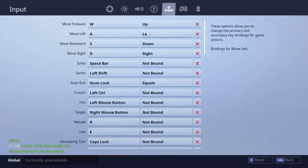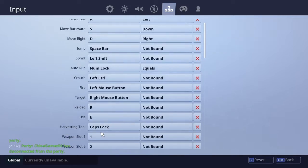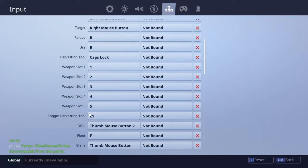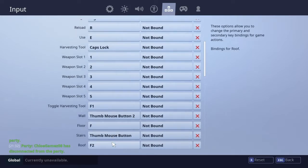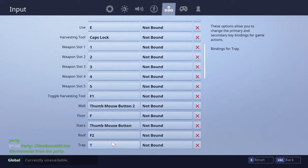Here's how my keybinds are set up. W, A, S, D is my movement. Jump is space bar. Sprint is left shift. Number lock is my auto-run. Crouch is left control. Fire is left mouse button. R is reload. E is for picking up. Caps lock to use items. I use the scroll wheel to switch between my weapons. I kept toggle harvest on default.